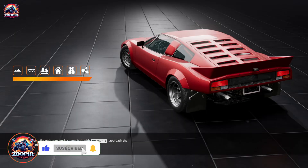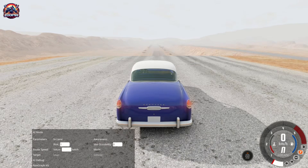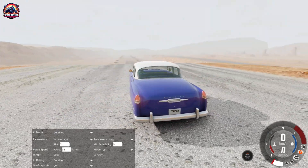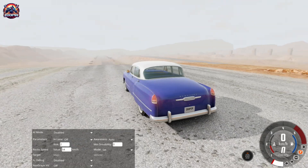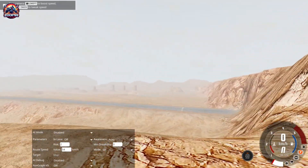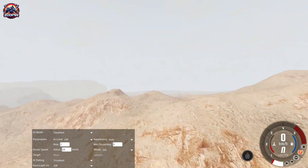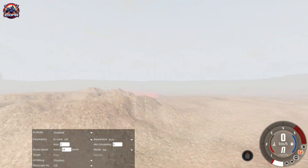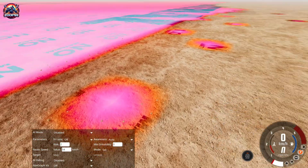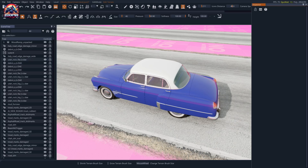First, open the game and go to the Long Desert Road Map. Remember, do not save the changes made at any stage — I will tell you the reason. Once you're there, press F11 to enter the world editor mode.